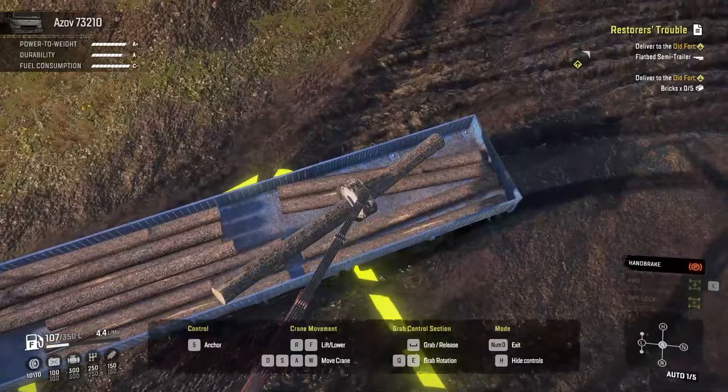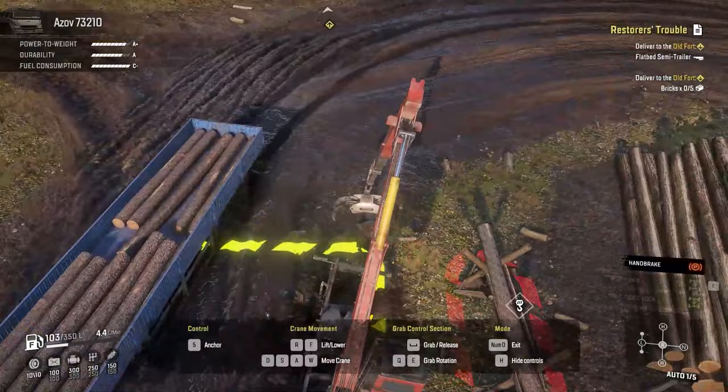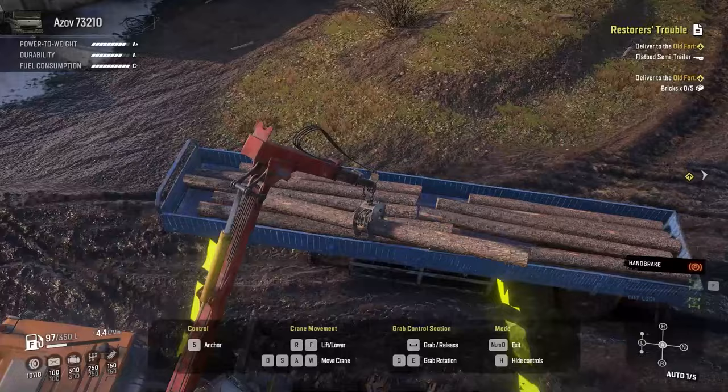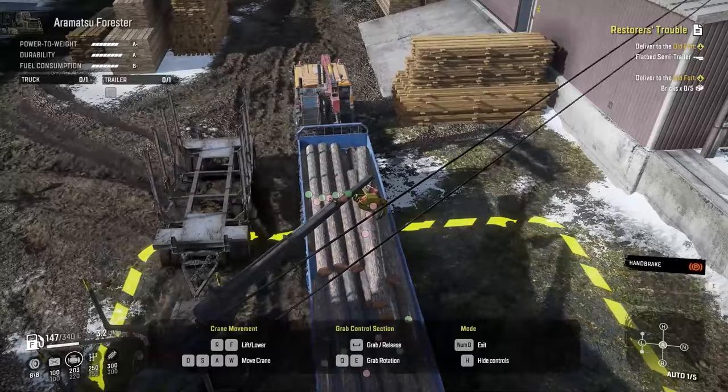When you're done loading up your logs, put the trailer wherever you want on the map, then come back with a truck that has a medium or short log add-on or a log trailer to pick up the logs, pack them, and deliver to your destination. If you load only short or medium logs and place them neatly beside each other, you can fit up to 21 medium or short logs on one trailer — that's seven packs of logs.